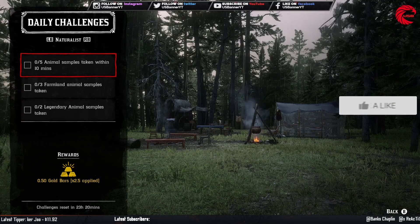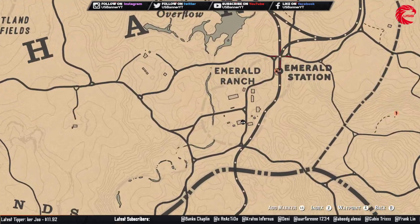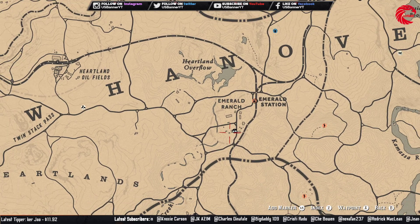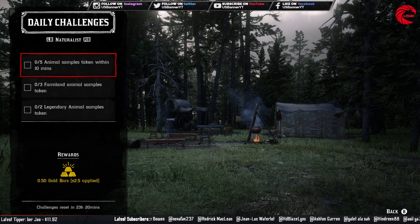For the Naturalist role: take five animal samples within 10 minutes. I prefer going to Emerald Station — fast travel there, then go to Emerald Ranch where you can find cows, sheep, and two goats. These are farmland animals, so sampling them will also complete another daily challenge at the same time.